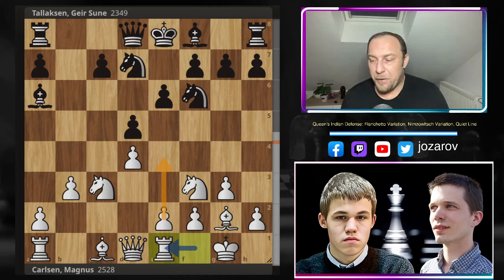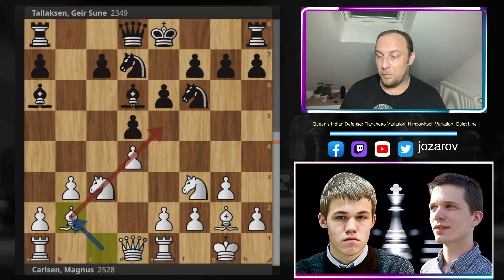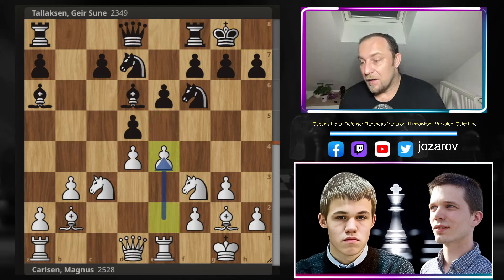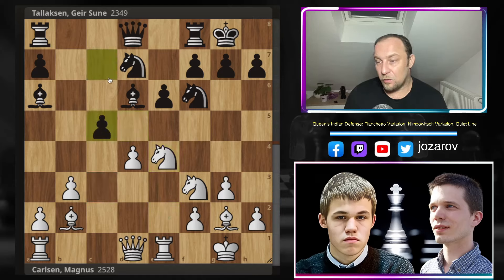Magnus played Re1, preparing the move e4. But e4 is quite risky when you think about it harder, because if e4 happens and Black plays dxe4, White could be left with an isolated d-pawn. So Magnus risks in the early opening stage having a tiny disadvantage in the middlegame. The isolated d-pawn is usually not such a huge problem, but Magnus Carlsen realized that if he plays e4, it would be very hard for Black to play c5 - the move that Black would love to play.